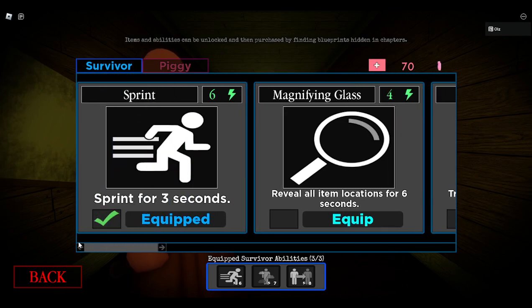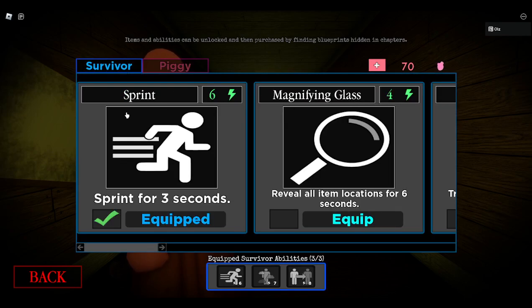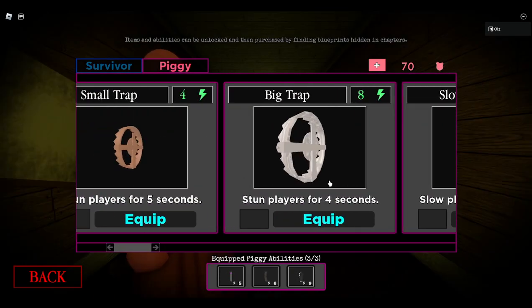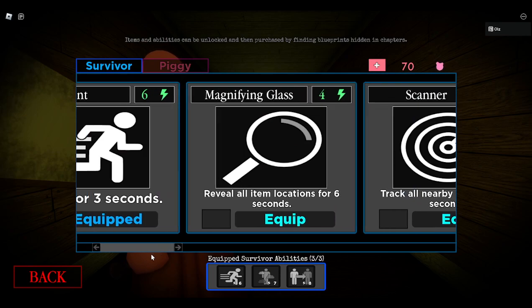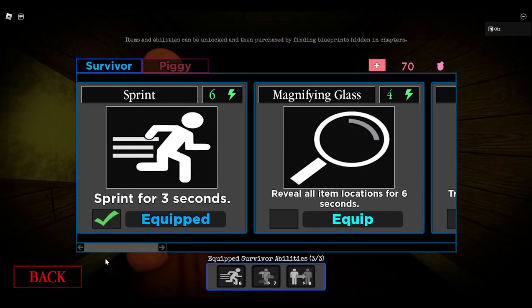That leaves us with one more — the basic one, sprint. I think you don't have to find blueprints or anything for this one. Best one. You go really fast for three seconds, which as Eclipse says is about like a stun. It's not that far off — one second from the worst one. You can outrun anything. There's not much to say about it since it's simple, but yeah. Pretty cool.